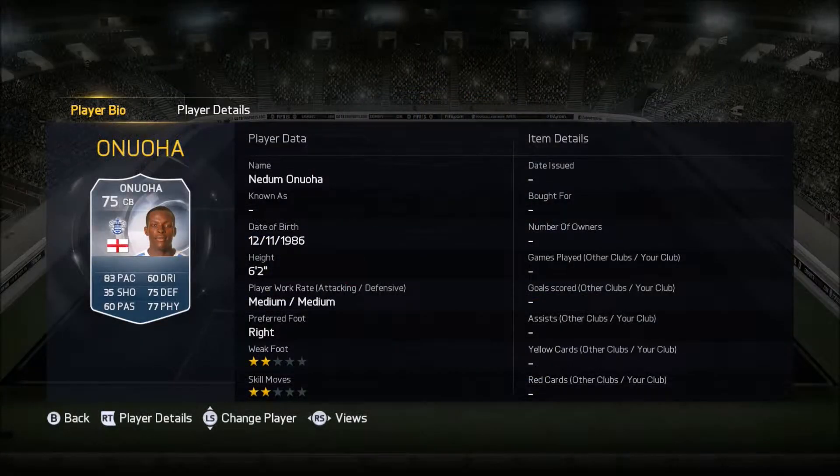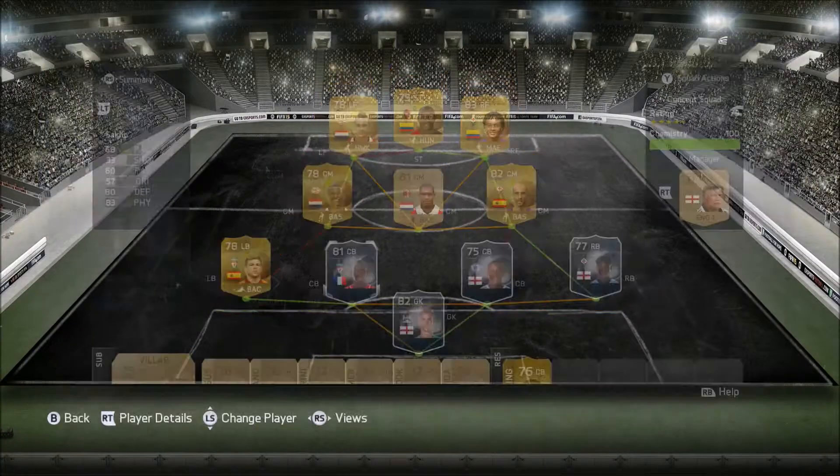At right centre-back, we have Nedum Onuoha, 75 rated, plays for QPR from England, and he costs around 2,000 coins. His key stats are 83 pace and 77 physical — he's a very physical player. In his eight games he did pick up a goal just from a tap-in on attack. He is a very good, very solid defender, and I would recommend picking him up — he is a budget player, budget-ish.